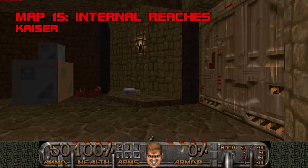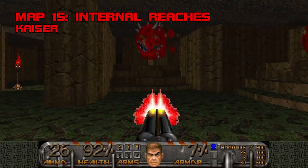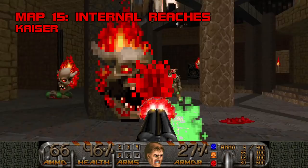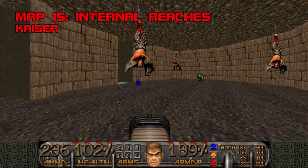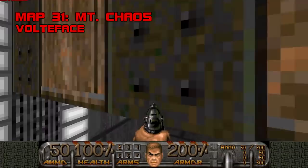Map 15, Internal Reaches. An un-thrilling, methodical clear-out operation, Internal Reaches contains over 300 monsters and double-digit secrets, but lacks the intensity and sense of adventure those figures suggest. Kaiser commits to a color palette, rarely repeats room ideas, and connects everything fairly seamlessly, but the action is almost entirely passionless. This pinky pincer room with the hell knights in the corners is the only moment that legitimately got me. I'm not criticizing Kaiser's combat because it's easy — I'm criticizing it because it feels like he only put it there because he had to. Grade: C plus, Difficulty: C plus.